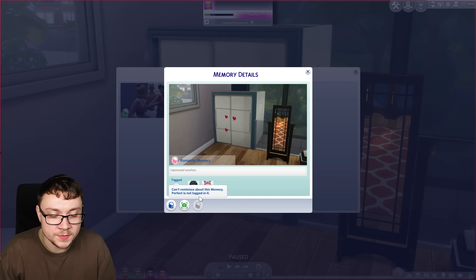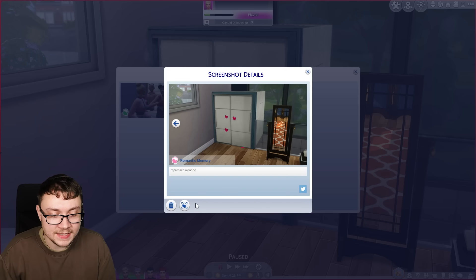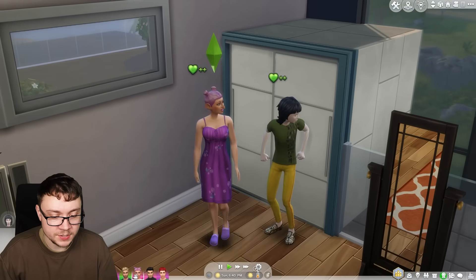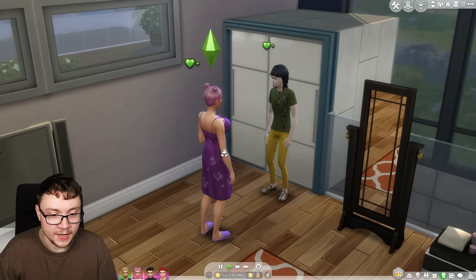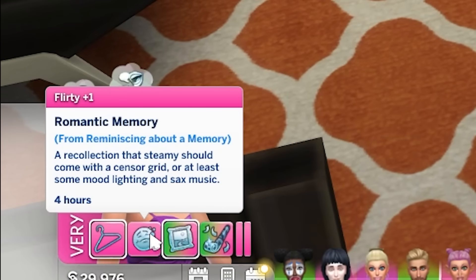Can't reminisce about the memory because Perfect's not tagged in it - so you have to be tagged in it. There isn't a save option - I think we just exit and it saves itself. Okay, we're trying for a baby. Now I've got Chantal Chantal selected - can I make her reminisce? I can make her reminisce about the memory and she's thinking about it, and it's actually put her in a plus-one flirty mood from thinking about it!